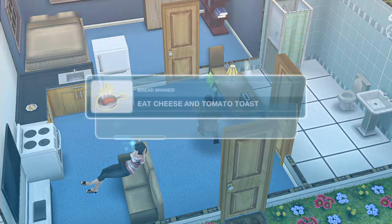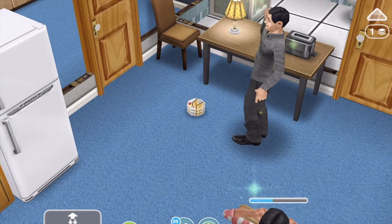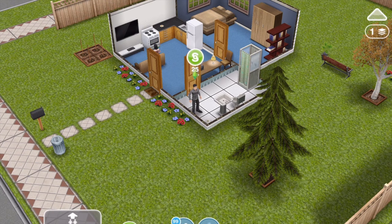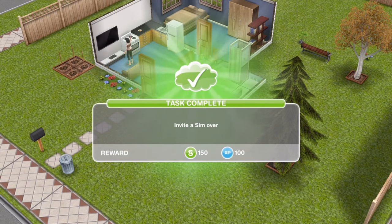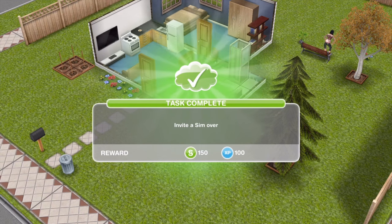The next thing is to eat cheese and tomato on toast. Grandma Sim's cheese and tomato on toast recipe is ready — tap on the plate and choose grab plate. That is 10 minutes. Task completed — we have eaten the cheese and tomato on toast. Now we need to invite a sim over. Both our Sims are already in the same house, so it will automatically complete the task. If you haven't already got two in the same house, go to the Sim tracker and use the whistle like in the tutorial, and it will bring the other Sim over.